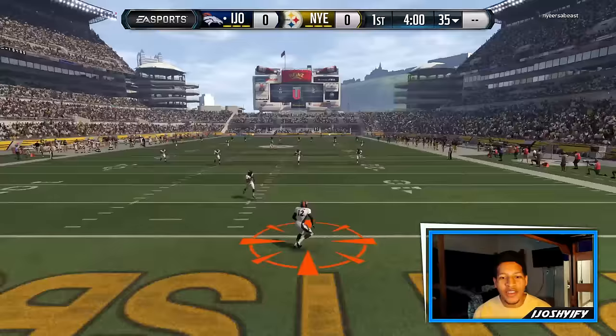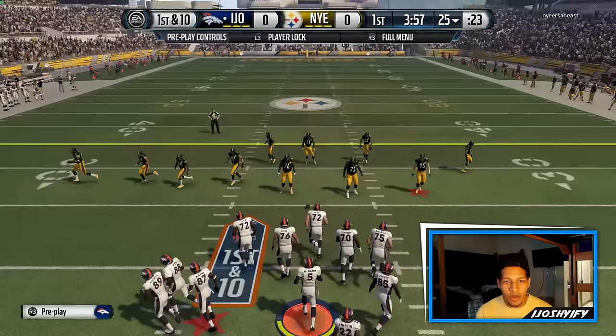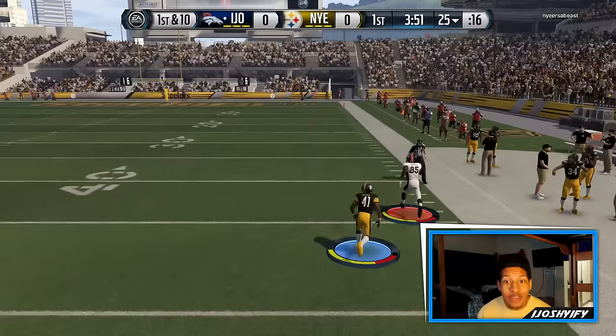Alright, Broncos versus the Steelers, AFC Divisional Round matchup, just like we like. Let's go. John Brown out the gate — spin move. Oh, if we would have broke that tackle we were gone. I really only throw to my tight end if they're in man coverage, and I think this guy's in man coverage out the gate. So Vernon Davis, let's look at your route running. Can you break the press? There we go — look at the speed, the 93 speed!